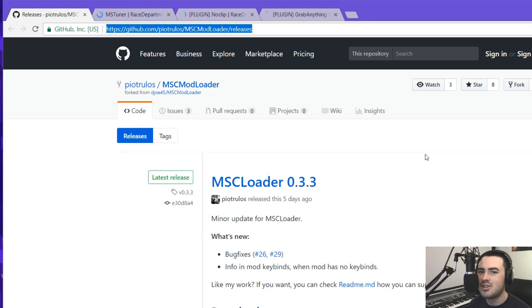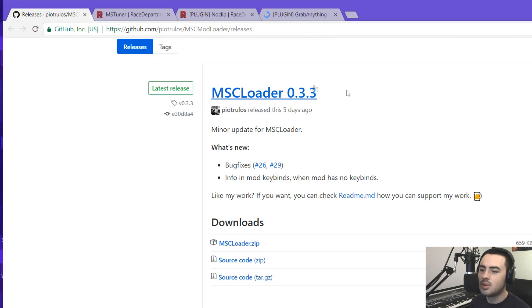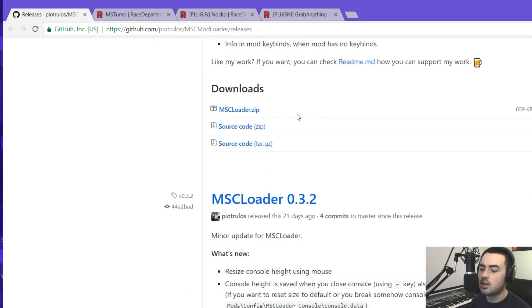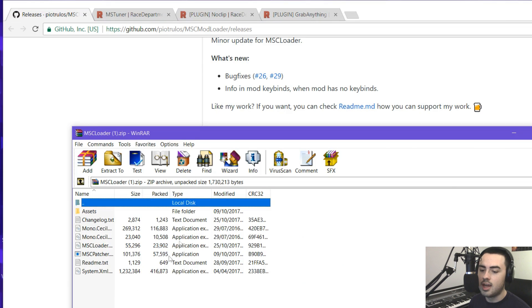The first step is to download MSC Loader — sometimes called Mod Loader or MSC Mod Loader, it's the same thing. I'll put the link in the description. On the GitHub page it will have the latest update; at the time of making this video it's version 0.3.3. Click the MSC Loader zip and, as long as you've got WinRAR or WinZip, you can open it straight from there.